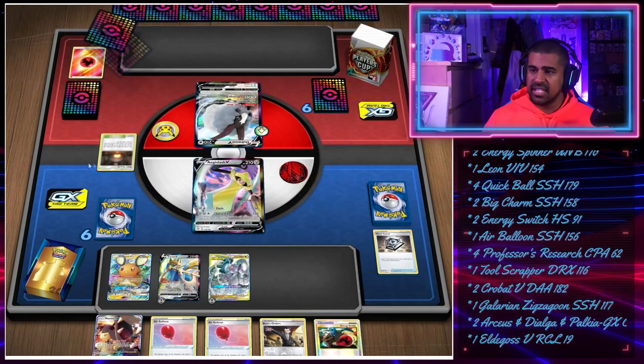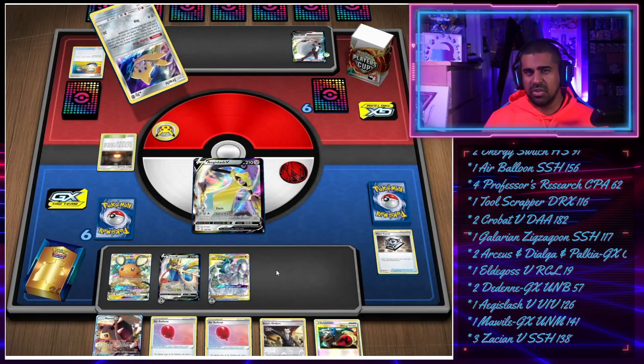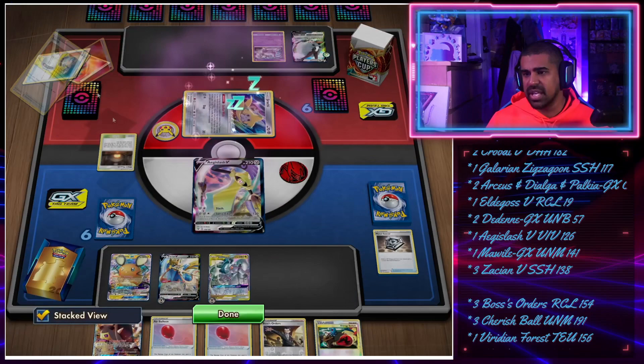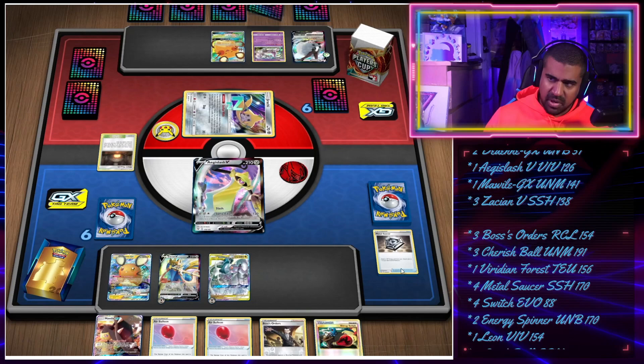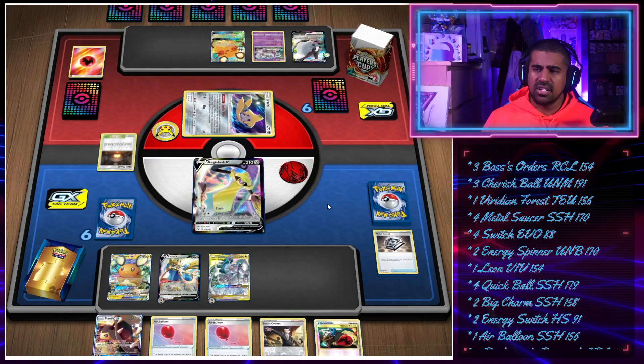Our opponent has Giant Half in play and gets out Dedenne, so their hand is massive. They did have a Jirachi in their hand, and there's a Switch. You could argue Dub Wall leading is probably not a card that would come down against ADP too often apart from finishing the game, since Zation is in range of being KO'd after an AC. They don't play Big Charm. There's a Quick Ball - they bench a Mew Too, probably just so it's in play and they can Scoop Up Net it later, along with their Dedenne.